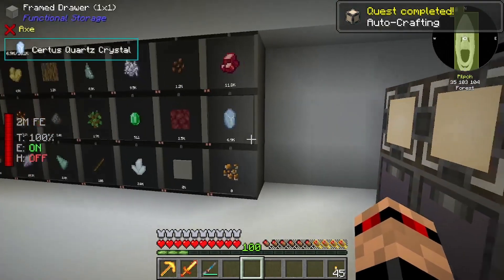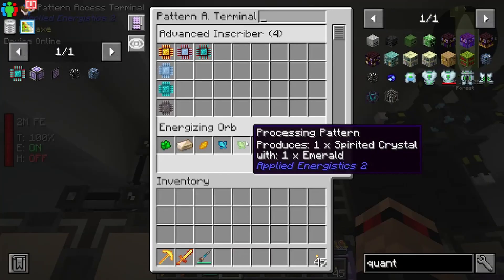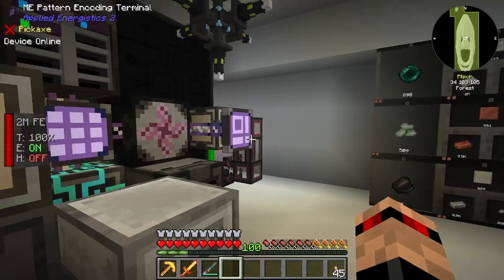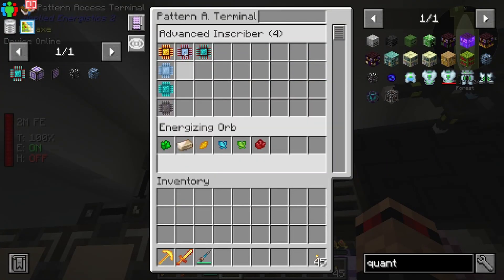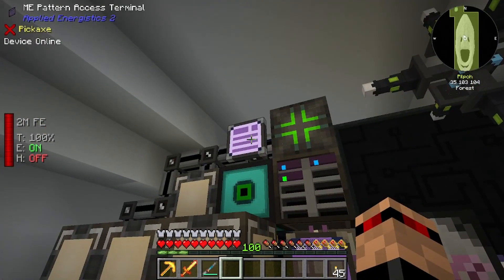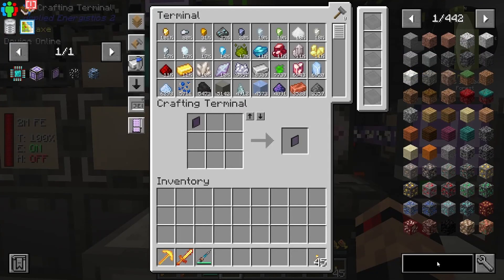It stopped raining! Quest - what's this one do? Oh cool, we can see all of our - this is like a crafting monitor pretty much. You can even pull out and put it back in - advanced inscribers right there, we put some stuff in the energizing orb. That's pretty boss, especially when we have crafting in our compact machine. Then we can see it out here because I'm planning on doing some wireless-y stuff.